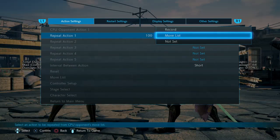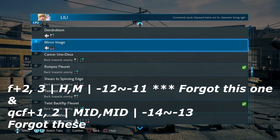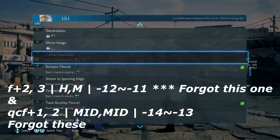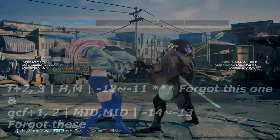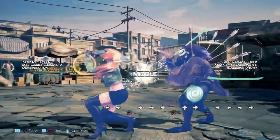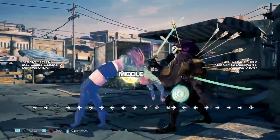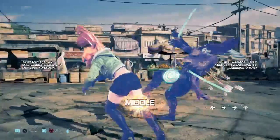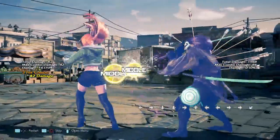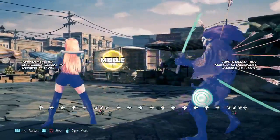Now I'm going over her back turn stance and all the moves she can do from behind. First we have 1,2 — just a set of highs, nothing special. Then we have back turn 2, a very strong mid — the spinning edge. I think you can sidestep in between the two hits, but it may not be possible. This appears to be safe on block, so Lily can just turn around and block again.